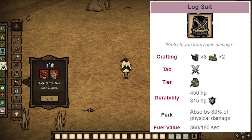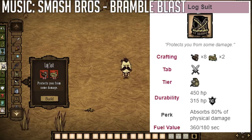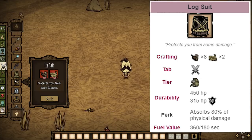Next up, we have the log suit. Once again, if you find one before you have a backpack, go ahead and wear it. It gives 80% resistance, if I remember correctly — quite a bit more than the grass suit — and it costs eight logs and two ropes. It can be quite expensive to build, and once again it takes up the chest slot, so it's really not worth using. I would not build one of these ever in-game.